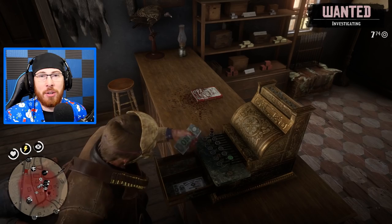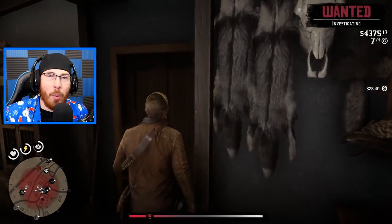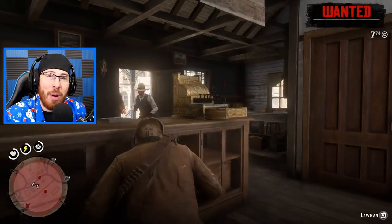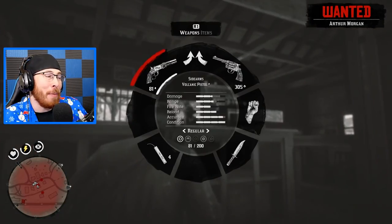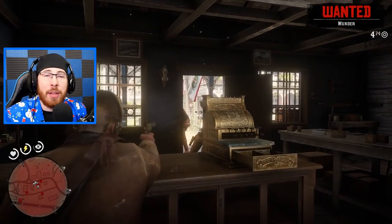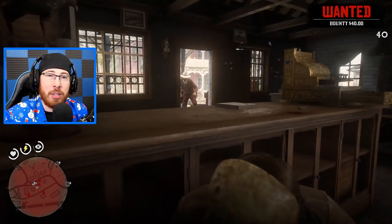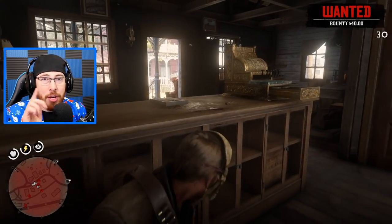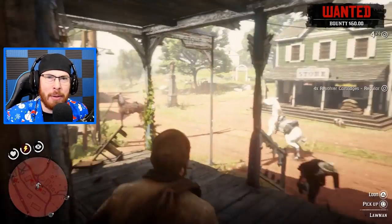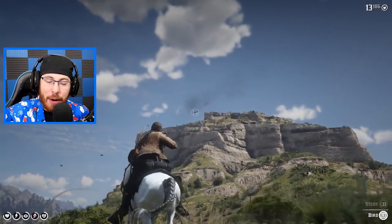Now, the only way you will get recognized while wearing a mask is if the police see you. For whatever reason, the police can always recognize you as Arthur Morgan with or without a mask. So when you're doing crime, make sure no cop sees you perform it. If a cop sees you, you'll get a bounty and become wanted in that area. Super easy to avoid — just don't get seen by cops.